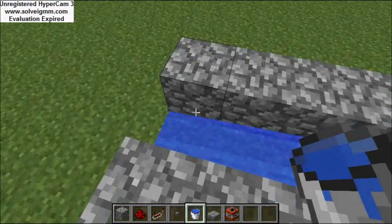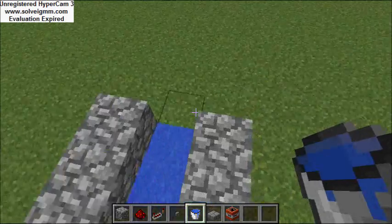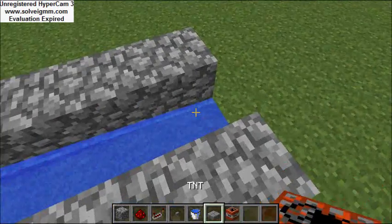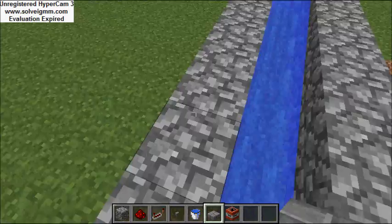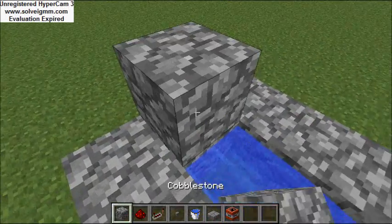If you want to know if you messed up — this is what it should look like at the end. You want the bricks to be parallel with the water, and then with a slab you just place it right there at the end.